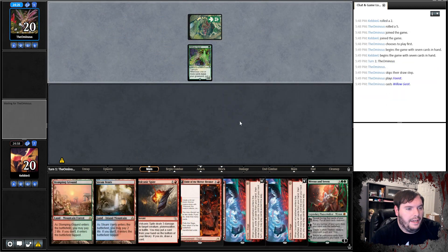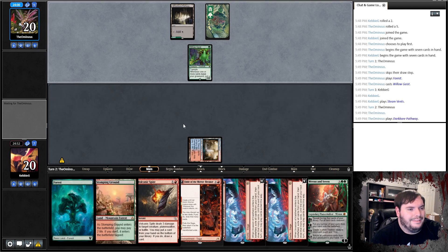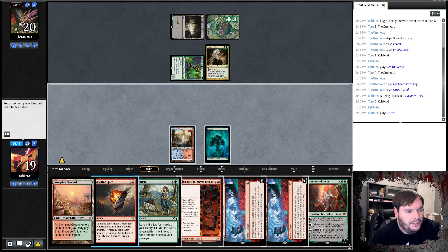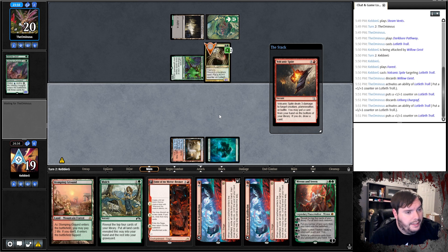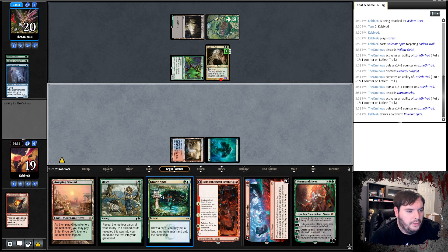Opponent plays Forest, Willowgeist, passes. Steam Vents tapped, go. Opponent plays Pathway on black, then Lotleth Troll — wow, that's sweet. Hits me for one, take it. I have an option here — I could go for Spite. If he has two or three creatures he pitches, he gets ahead, but he goes down so far on card advantage I think it's worth it. We'll attempt to kill the Troll before it can start regenerating. He has to discard three creatures to stay alive — and we put back an Invasion.